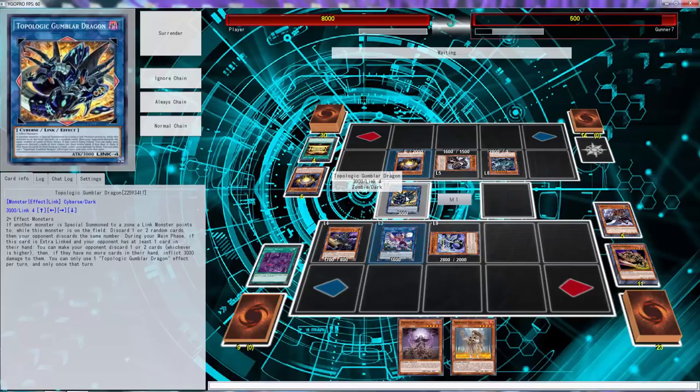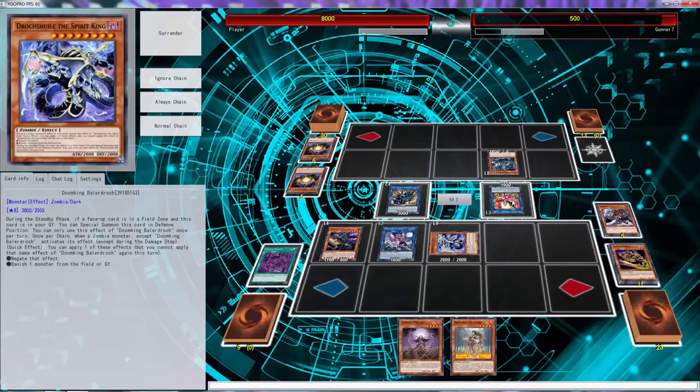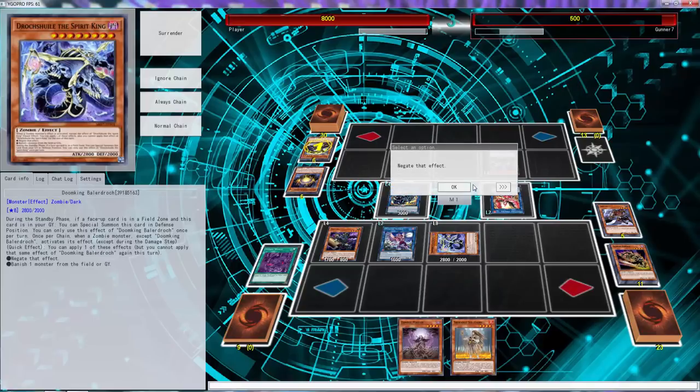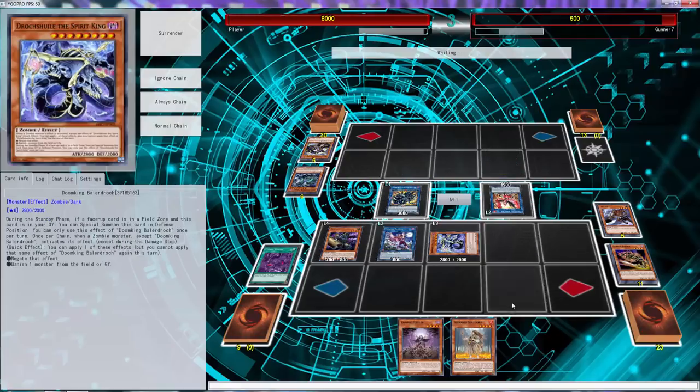He normal summons, this triggers — wait, never knew this card said only special summon. I thought a monster would summon to this zone. Okay, we learned something new today! He forgot about Zombie World — he thought he could go into some Summoner. I'm not sure what he was trying for. Once he uses that, we're just going to use Doom King and banish that from the field.